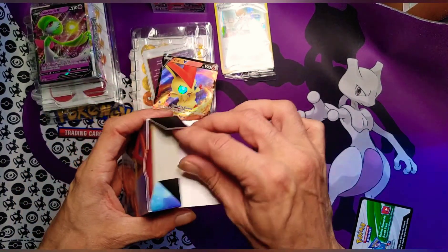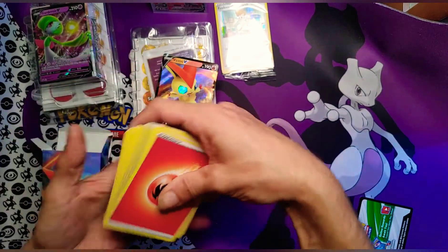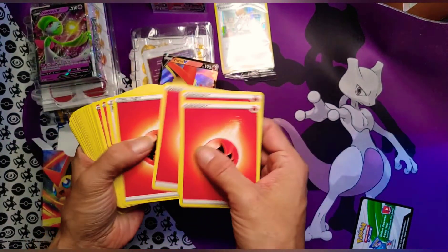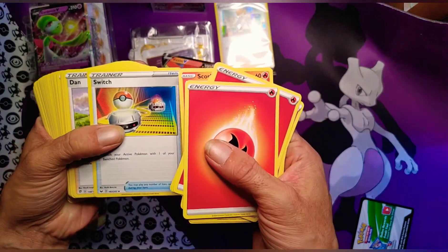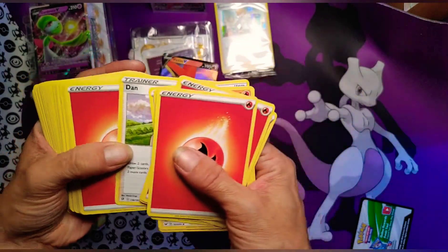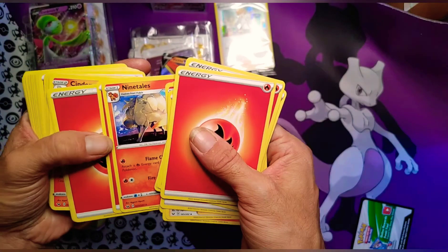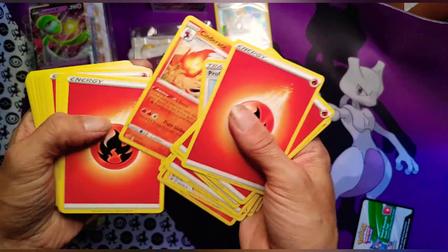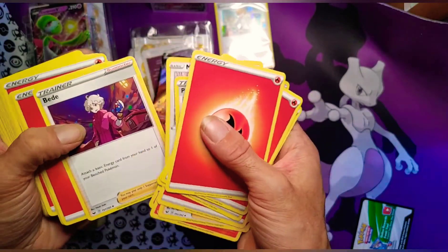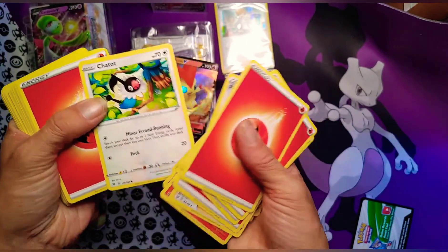We have a couple of these fun decks that Kraken Pax and I have played a couple of times with — we need to play more because it's so fun! Scorbunny — that's a nice cool art. This one's really fun because you can play against your friends or your family and it's already pre-built.